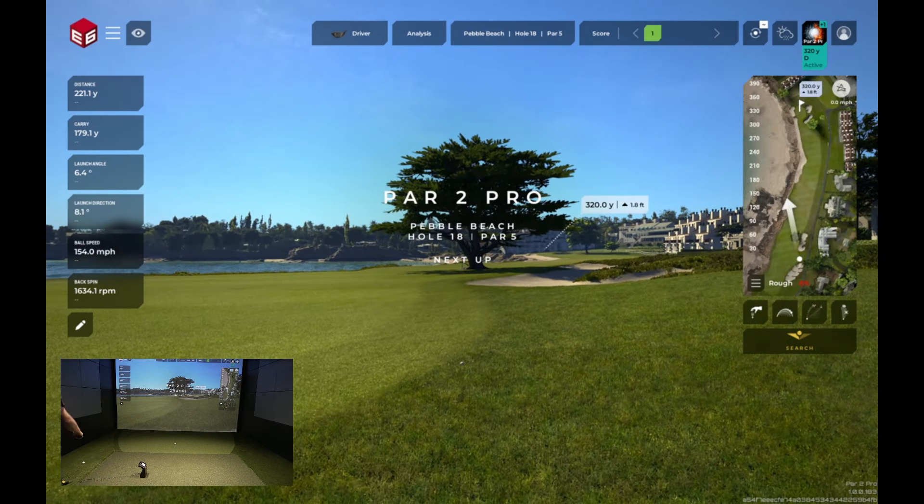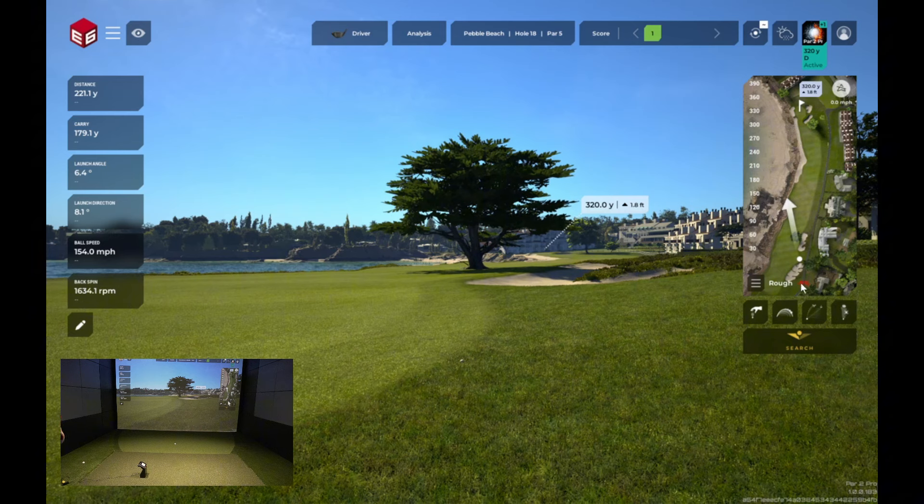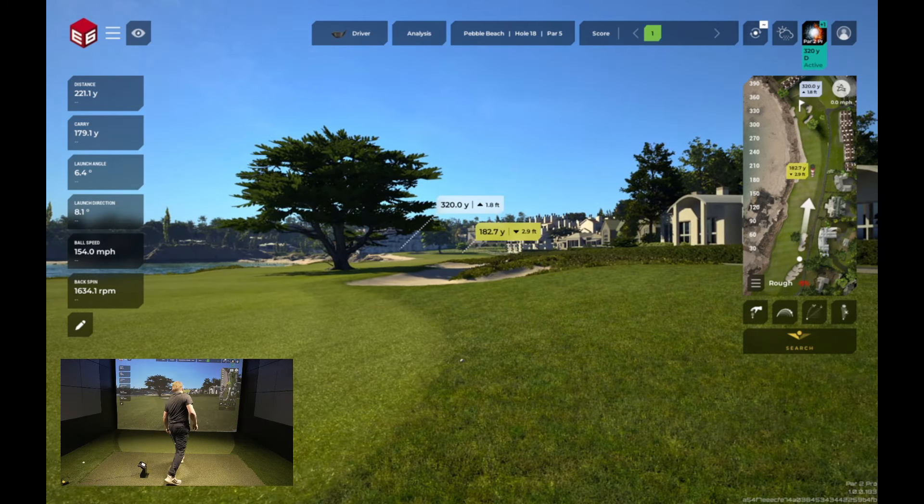Lower body's not quite working too well. We've got to lay one up — he's got 320 yards to go from the rough. So if I can just get aimed a little more to the right — that's the line we want, behind that notable cypress tree in the middle of the fairway that everybody knows. And obviously the detail in the software is pretty amazing. The water looks awesome and the buildings on the right are a very accurate representation of the real thing.